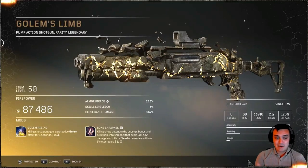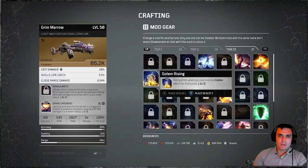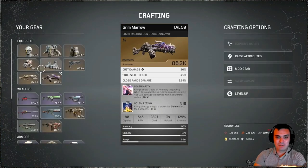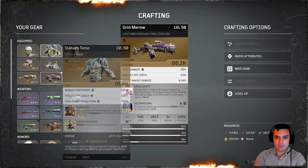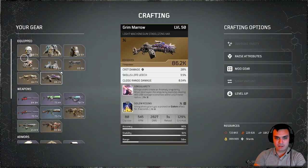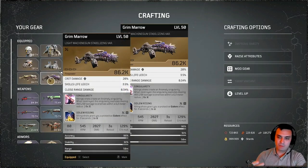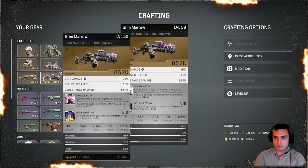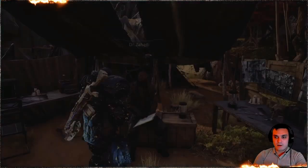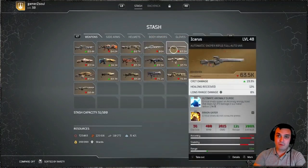As you saw, the mods do stack and add up, and I'm going to try to do some magic with this. I dismantled the shotgun to get access to Golem Rising. I've boosted maximum duration on my legendary armor pieces and boosted firepower as much as possible using mods for different activities — killing spree, juggler, captain hunter, and personal space. The two weapons I placed mods on are these two, and I'm curious to see how this performs.